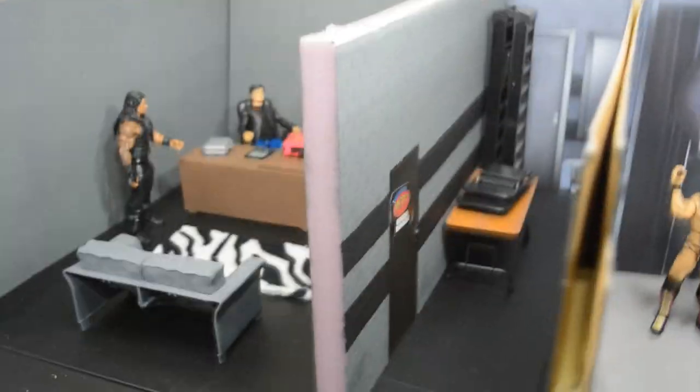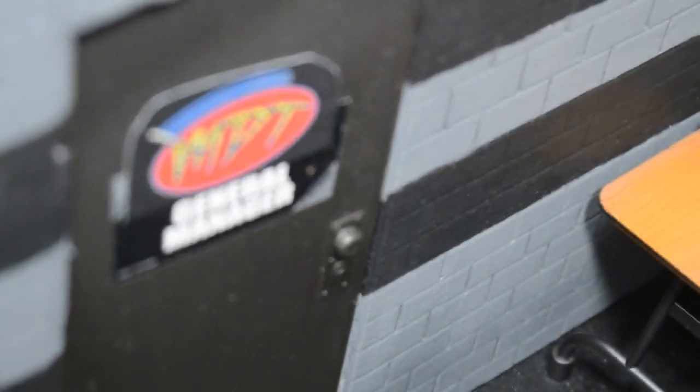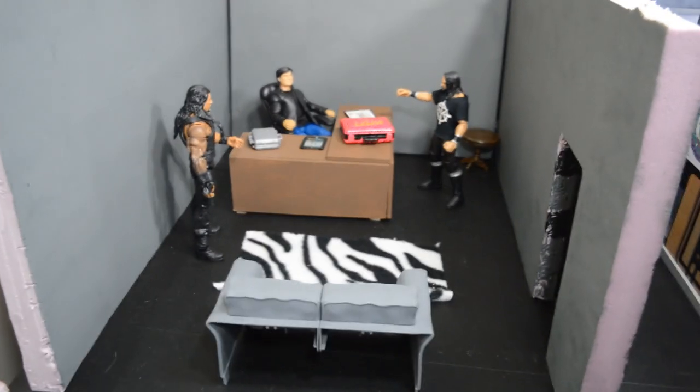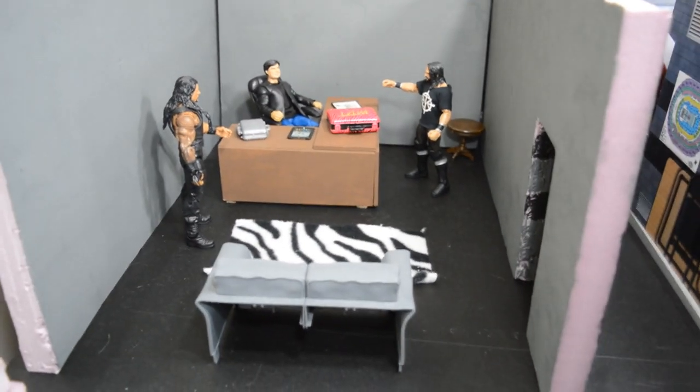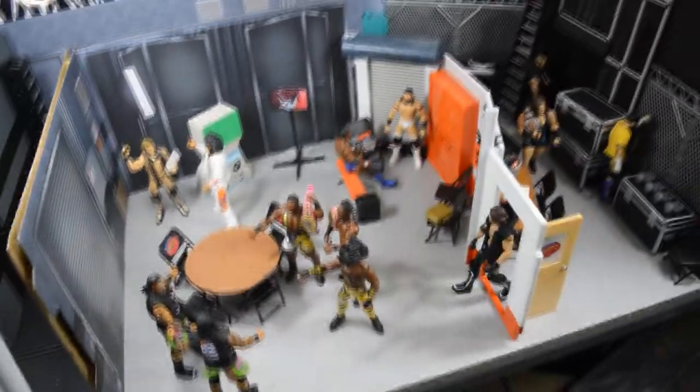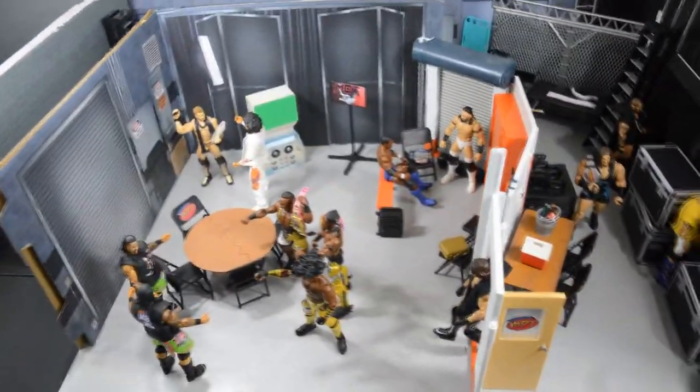Right here we have our MDT GM's office. I want to show you guys this door because it looks really good — I really like this logo; I just placed it over the Raw General Manager logo and cut that foam board piece out. This room is completely custom made. You have Roman Reigns and Seth Rollins talking to GM Eric Bischoff at his desk, trying to get a title opportunity after they blew their chances. And of course there's your beautiful zebra rug in there.